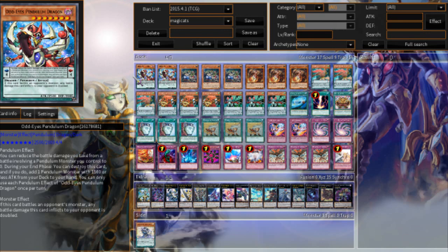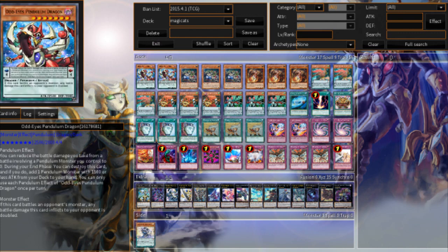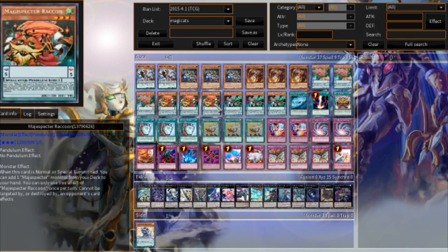Hey guys, today we have another deck profile. We have the Magispecters, or Magic Scepters as they're called — I like calling them the Magic Cats because I think that's a little bit fun and really nice sounding. This deck I find interesting because it seems to be a stun-based pendulum deck. Yes, these are pendulum monsters that don't have pendulum effects.